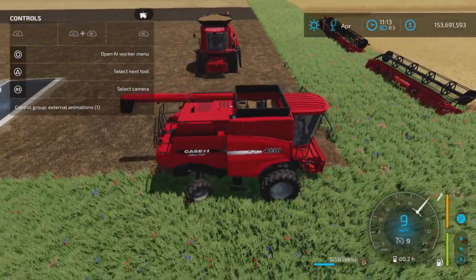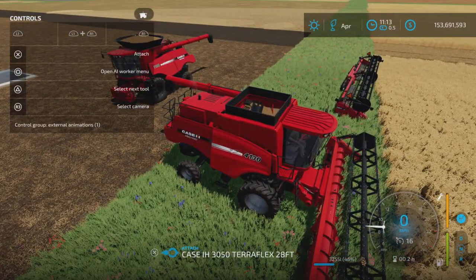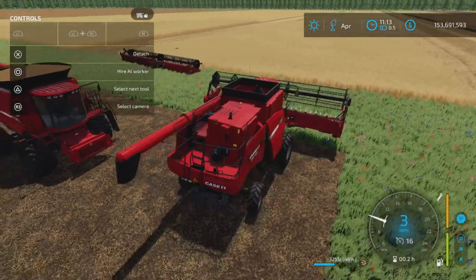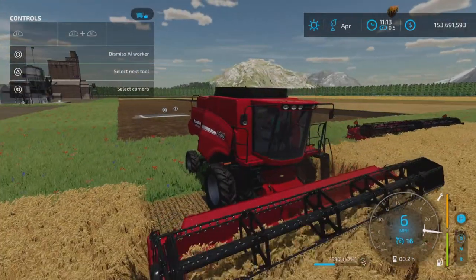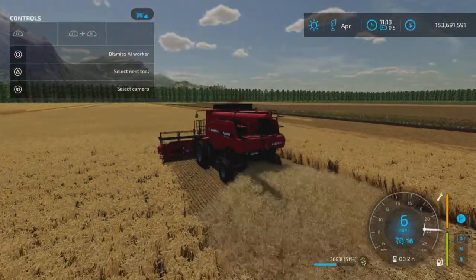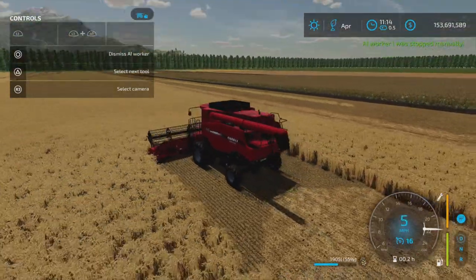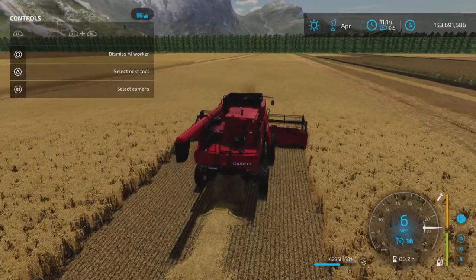Let's close up the sides and attach it to a base game header. I've chosen the 28-foot header. A really nice view out the front, as you would expect from the actual machine. We'll lower that down and start up the header and drive forward. As expected, no issues or problems here whatsoever. There's a nice straw spread — if we enable straw swath, there we go.